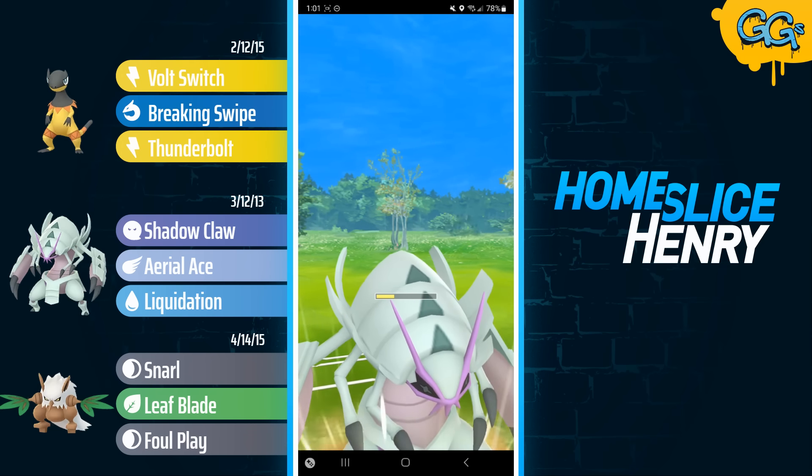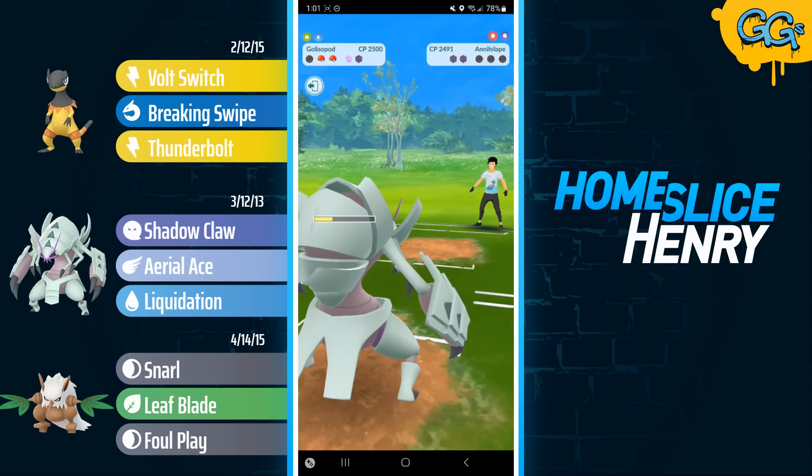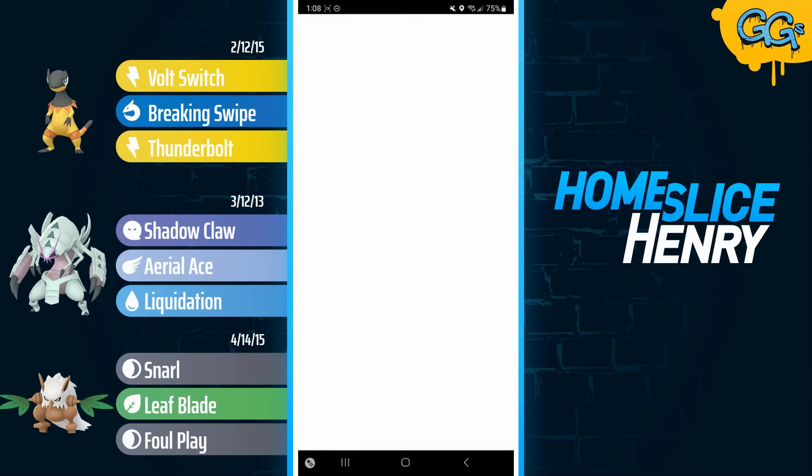The Shiftry Snarl Leaf Blade spam gets them low, and we get the combo play with the Galissapod. So basically, if the opponent has a Feraligatr, we should by default just win the game, which is kind of fun — although I'm still very concerned about that Fighting weakness.